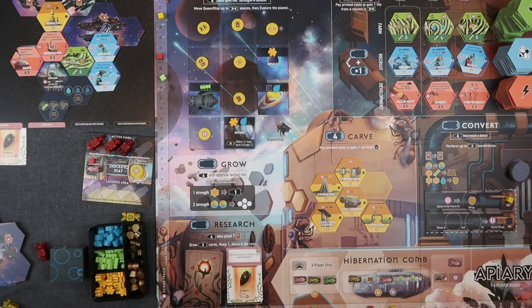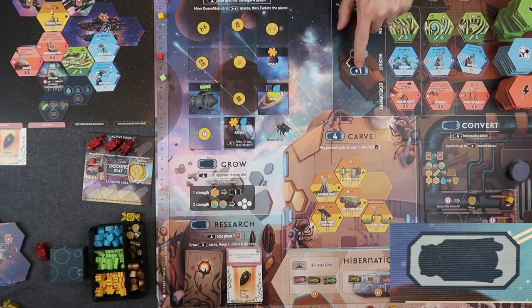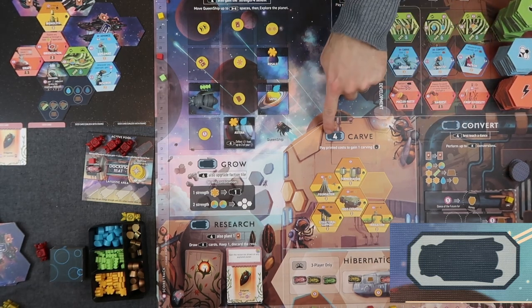Apiary is a turn-based game. On your turn you have exactly two options: either you place an active bee somewhere on the main board, or you retrieve all your active bees from the board. There are six different activities you can do depending on where you place your bees. We'll go through them now one by one.